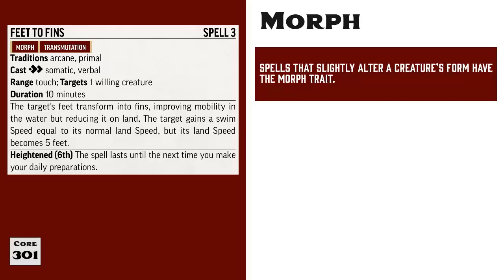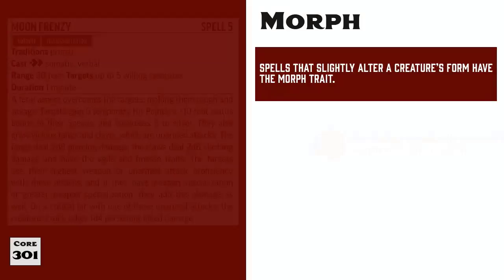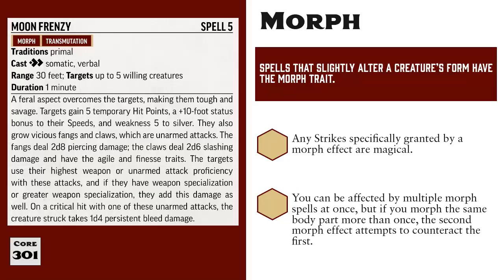Before getting into Polymorph, we should first discuss the regular Morph trait. When a spell has the Morph trait, like Feet of the Spider, some part of the target changes shape into a new form, but not their entire body. If a spell has the Morph trait and grants the target new attacks, like the Fangs and Claws provided by Moon Frenzy, those attacks also gain the Magical trait. It is possible to be the target of multiple Morph spells, but if two or more modify the same body part, then the most recent spell tries to counteract the effects of the previous spell.